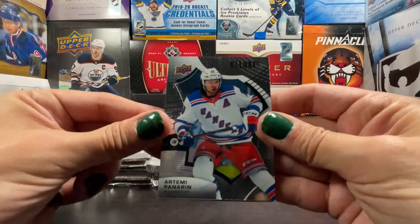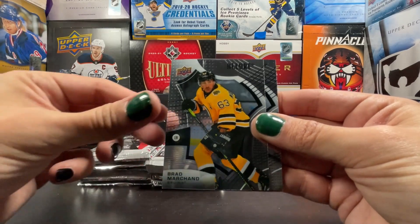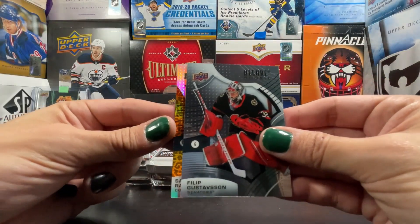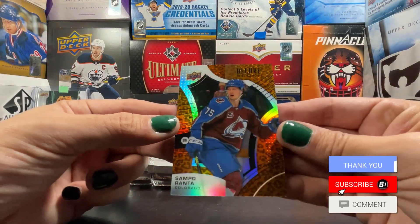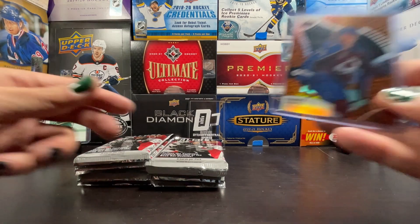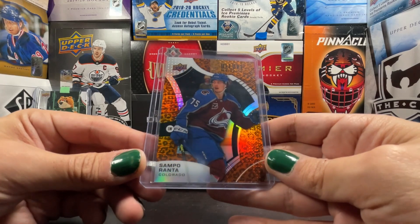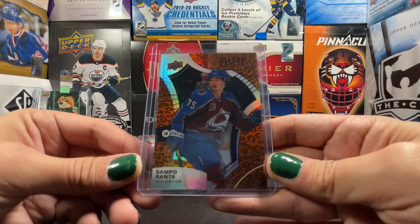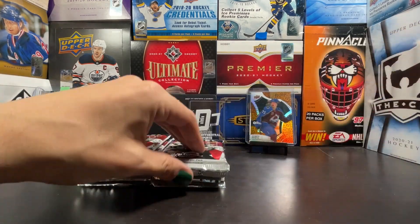Alright, we got Artemi Panarin — just regular base. Connor Hellebuck, Brad Marchand, Teuvo Teravainen — that's a Gust Bus. And already got a leopard parallel — that is a Sampo Ranta leopard parallel rookie! There's a pink leopard parallel for hobby, but this is the regular orange leopard. Could be cool if it was like a black leopard — black panther style — but still, Sampo Ranta to start it off.